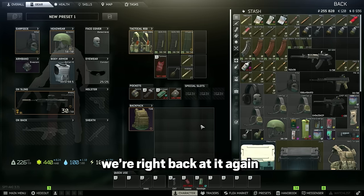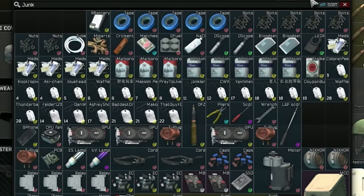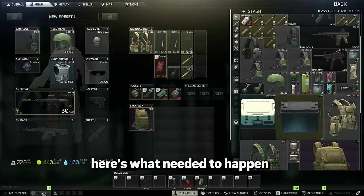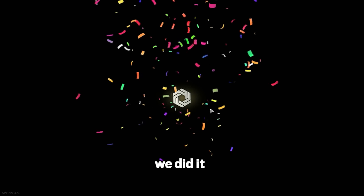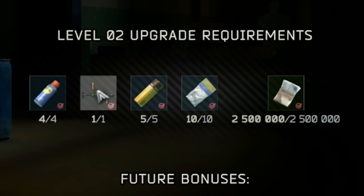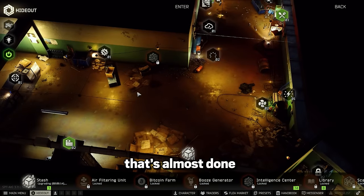We're right back at it again. Off camera I sold a little bit of stuff out of the junk box — there's like nothing in here — and sold some stuff on the flea to get a little money. I needed to get the stash upgrade done and we did it. I had just the right amount of money after selling everything, bought the items needed, and spent that 2.5 million. It should be done upgrading while we're playing this episode, which is kind of cool.